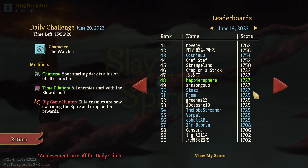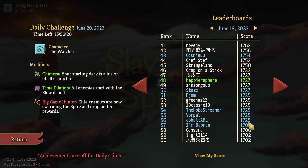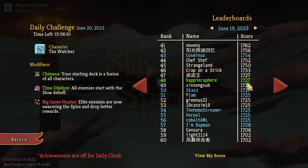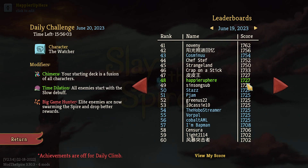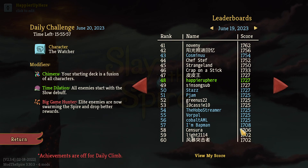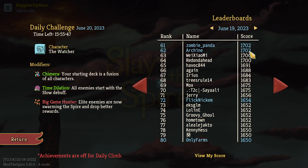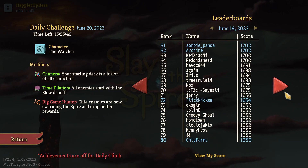Yavos got 1727 as well. Several people tied at 1725 including Pgem, Hobo, Vorpal, and Cobalt. Cobalt actually perfected everything and got 17 Collector bonuses, but was upset to score slightly lower than me despite perfecting everything — I think the key is Collector bonuses: I got 21 vs Cobalt's 17, that's the 100-point difference right there. Bjornia was 1708. Panda and Kyle tied at 1702 — Kyle went for a Shiv and Blur slash block deck and had a lot of fun.